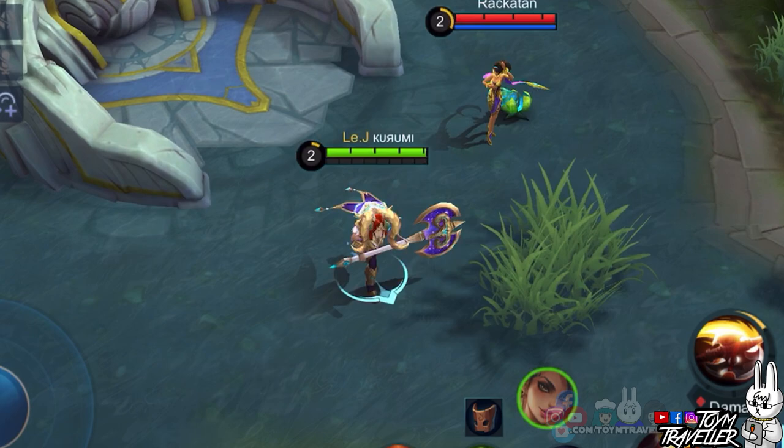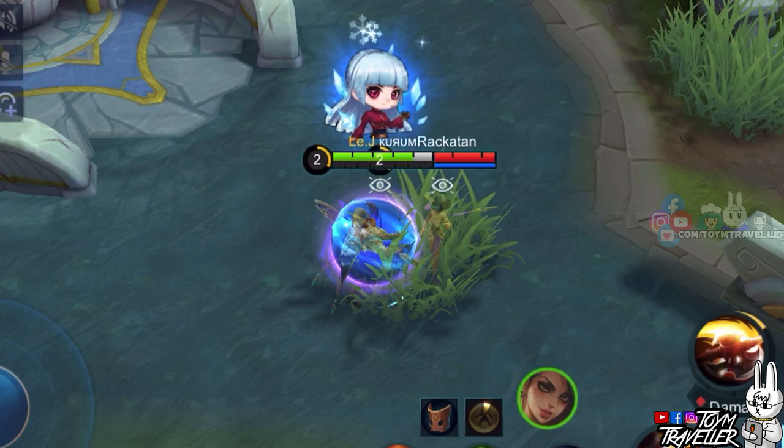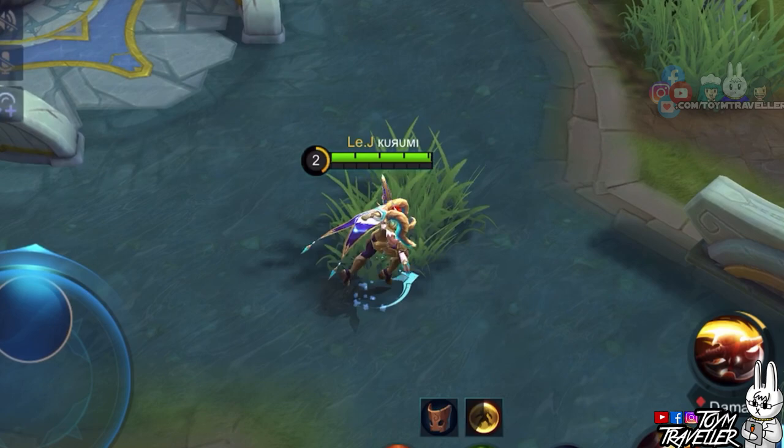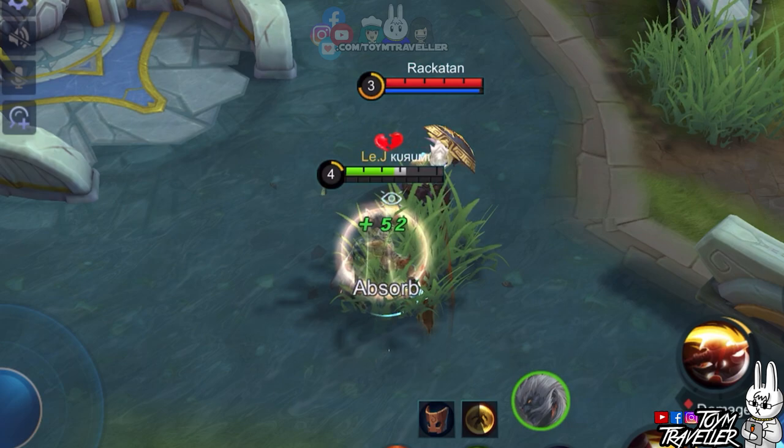Here we are again with our experiments. We have our lab rats, Rakuten and Isa, to demonstrate some heroes that can greatly counter or dominate Hilda in game. First, we have Esmeralda. Esmeralda's first skill steals shield from nearby enemies, so it would be awful if you buff Esmeralda with a shield from your passive skill in the bush. Next, we have Baxia. Baxia's passive debuffs the regeneration rate of enemies hit by his skills, so if you are hit by Baxia, the health regeneration from your passive skill will be less.